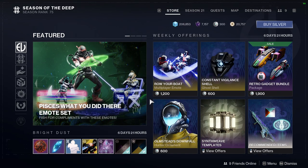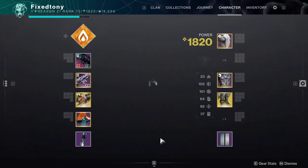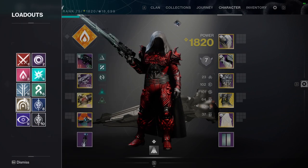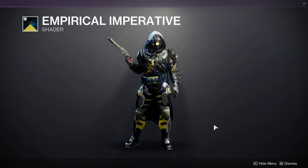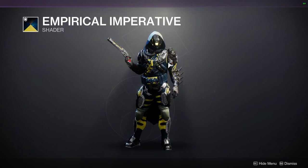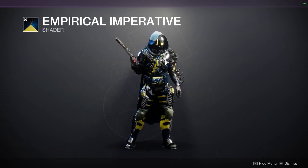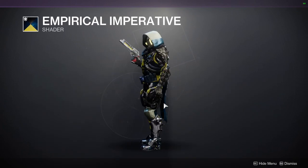As for Eververse, I checked it before making the video and it is stacked this week. The first shader is Empirical Imperative — it's a really good shader with a yellow glow, which is really cool. Definitely pick this shader up. I know the yellow is pretty off-putting, but this shader can be really, really good if you find pieces to work around the yellow, because it gives plate armor a cool carbon fiber look with a really cool blue as well.